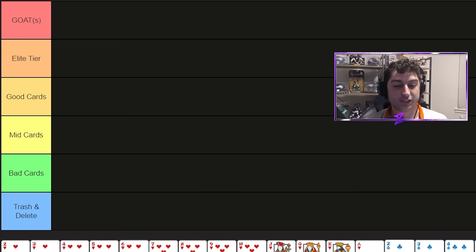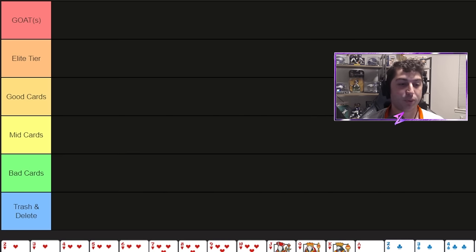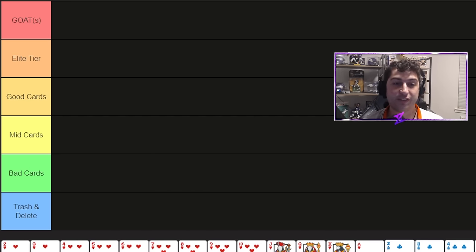We're going to start with twos, and I'll talk about the suits once as its own section. I consider diamonds to be by far the worst suit. When you look at the jokers associated with diamonds, they're just not as good. The jewel is kind of cool for economy, but it's not helpful in most circumstances. Spades, clubs, and hearts are all really in the same tier — clubs and spades have really good jokers, and blackboard is a massively important joker you can use across quite a few stakes, including high stakes runs.